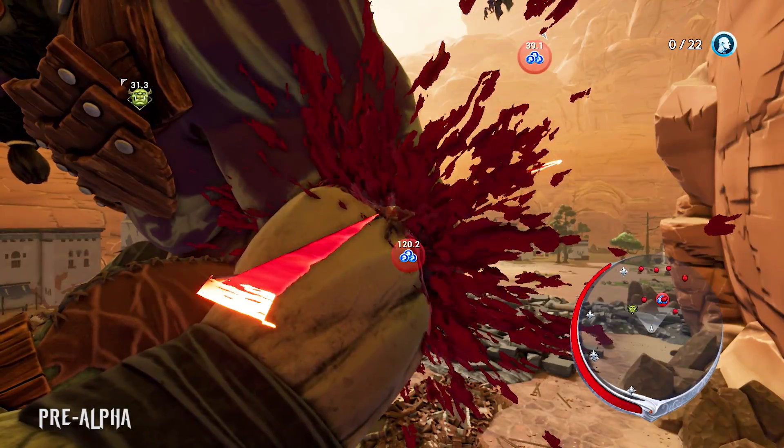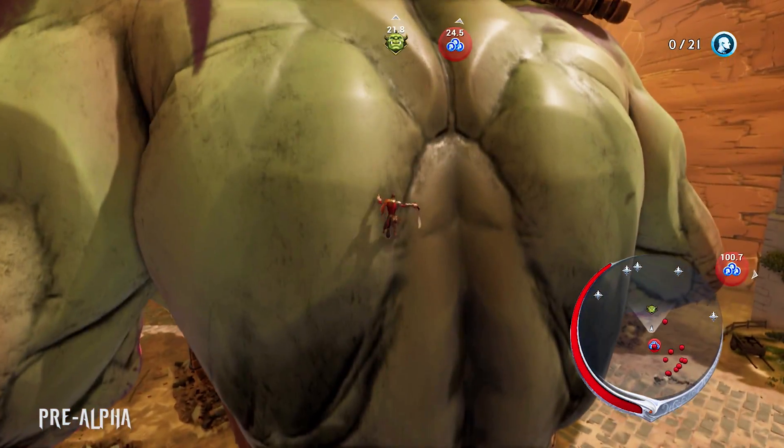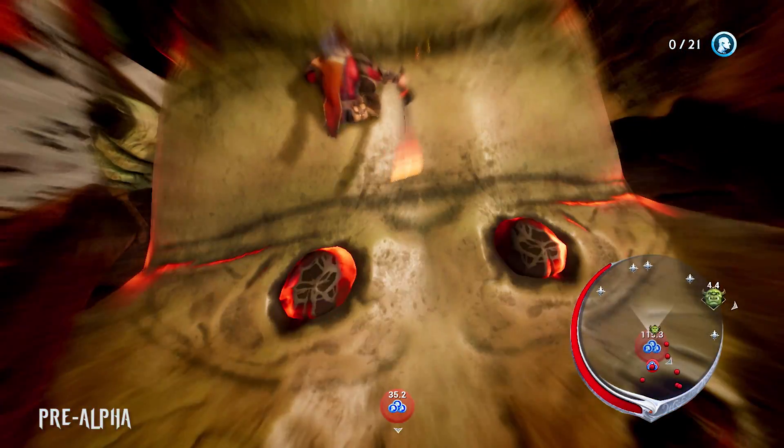Having now absorbed enough power and weakened the ogre sufficiently, Avil is now ready to strike the finishing blow. Using the traversal options we showed off earlier, Avil is able to climb up the ogre's back, take out its helmet, and deliver the coup de grâce.